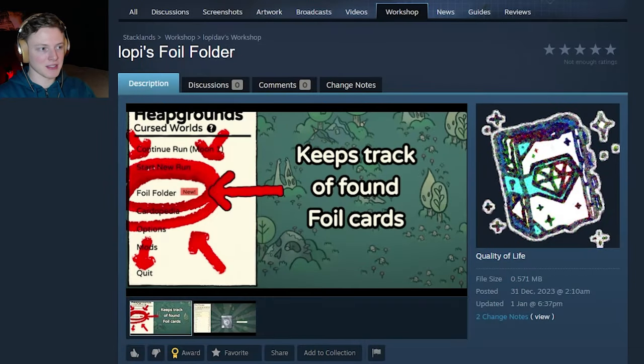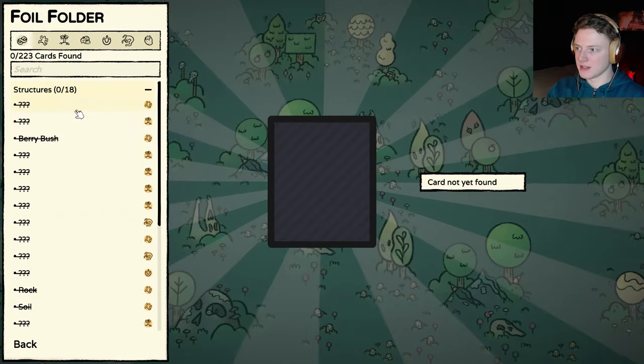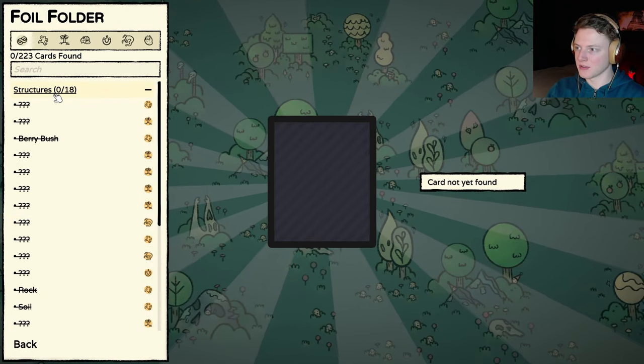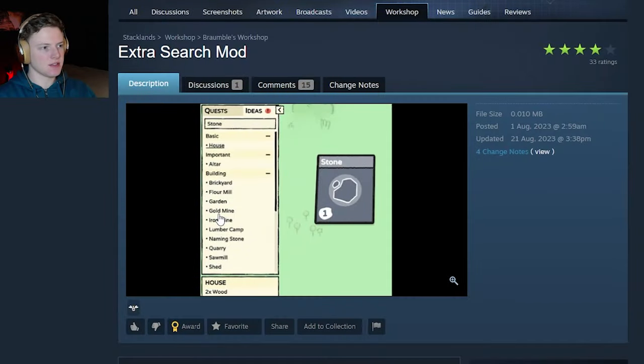The next mod is the Lopi's Foil Folder mod, made by Lopidav. You can see we have it installed, and when you press this button, you can see all the foils you've found listed right there. We haven't found any foils yet since we just installed it, but when we get one, you can see them right here. This way you can keep track of which foils you have found in a very simple folder.